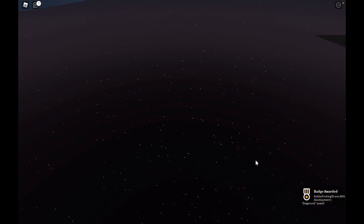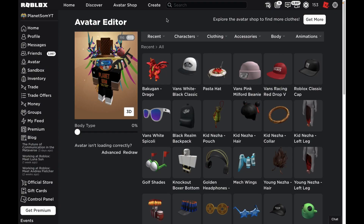When I joined the game it showed me that I had gotten the Dragonoid badge, so I guess it's just that easy — I haven't even loaded up into the game yet but I already got the item. The event game is kind of glitched because I can't even join it properly, but at least I got the badge. As you can see in my avatar editor, I have gotten this item. You just have to click join and you get it — you don't even have to fully load into the game.